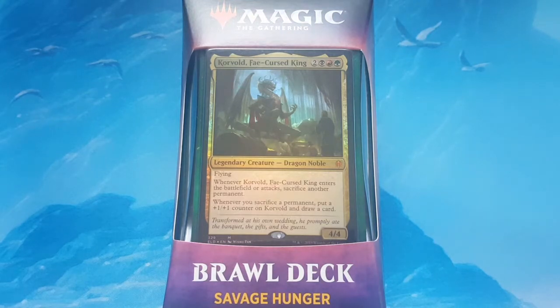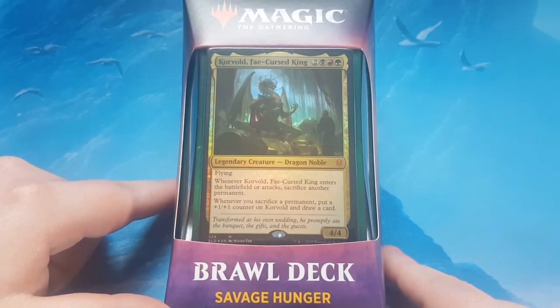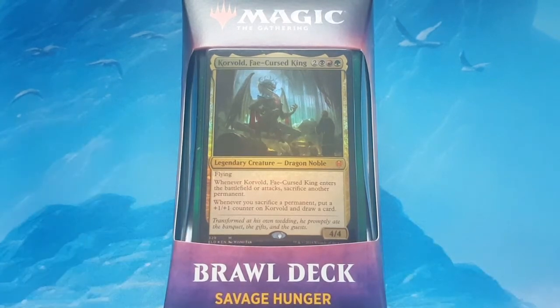Today we're doing Savage Hunter. The brawl commander is Korvold, the Fae-Cursed King. It is the black, red, and green commander for the series.